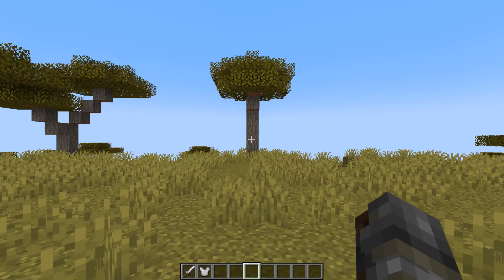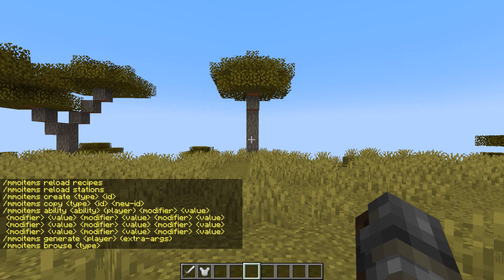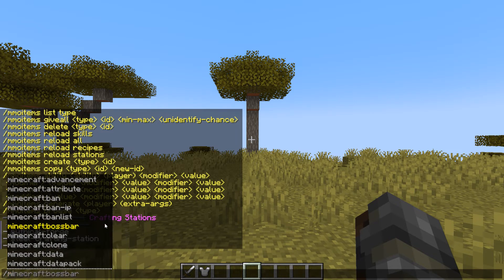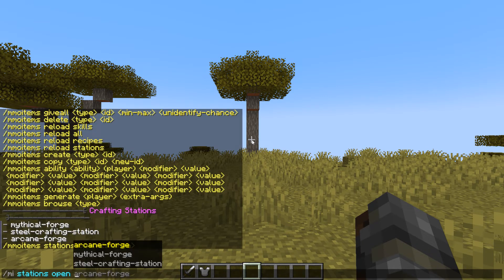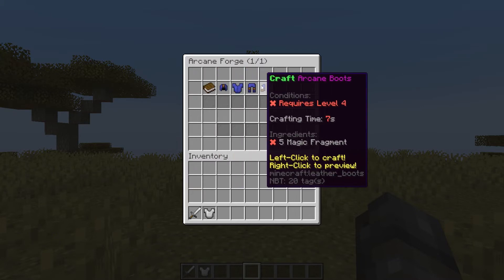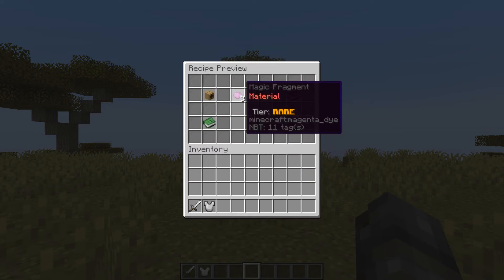Next is the crafting station. So we'll do MI stations list, and as you can see, it shows the stations that are currently created — if you create more, they'll show up here. Then you can do slash MI stations open and specify the station name, let's say the arcane forge. As you can see, it opened the crafting station, and everything inside is now visible. You can preview recipes and add items.